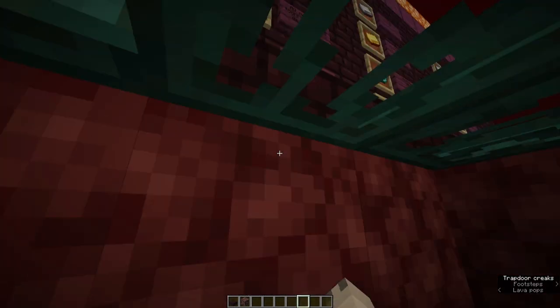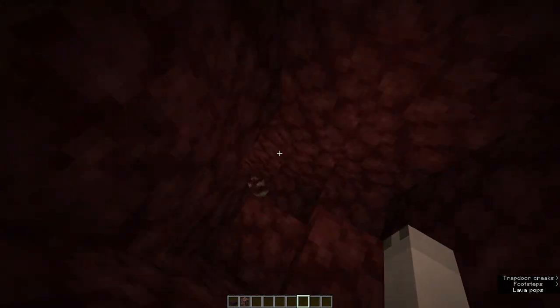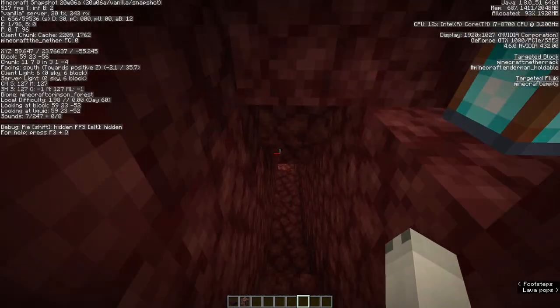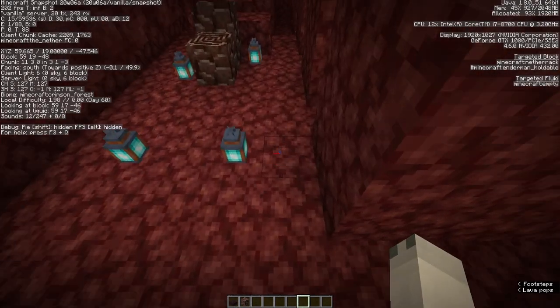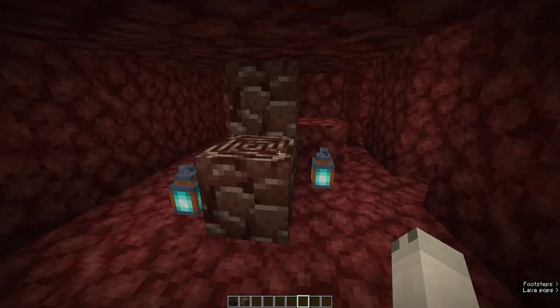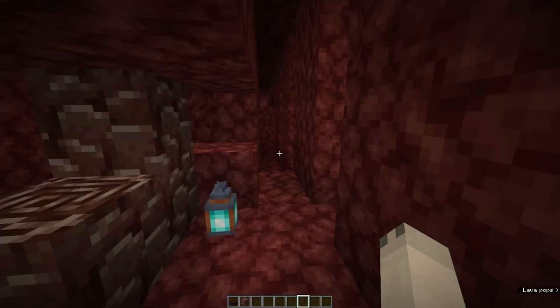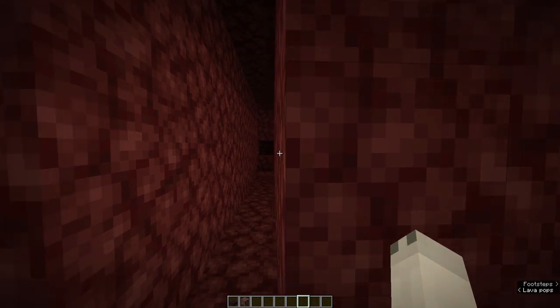You need to make sure you're at the lowest level possible — that's why I've got this big staircase down. I believe I'll get to around Y Level 12, but here we're at Y Level 18. And as you can see, we have the Ancient Debris in a group of three — its highest group. You can see the strip mining technique that was used here.